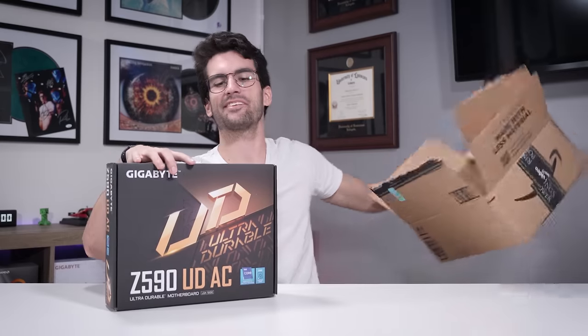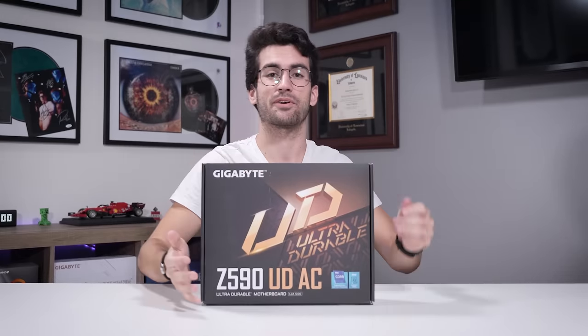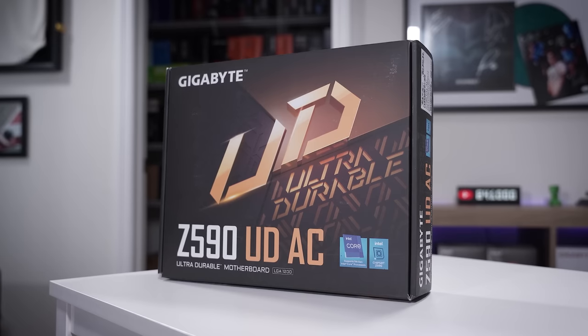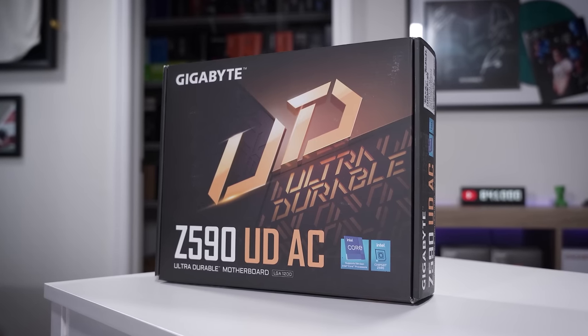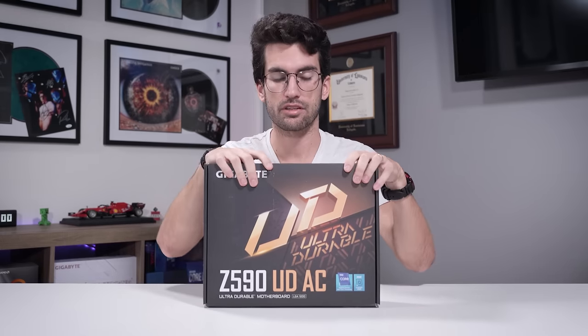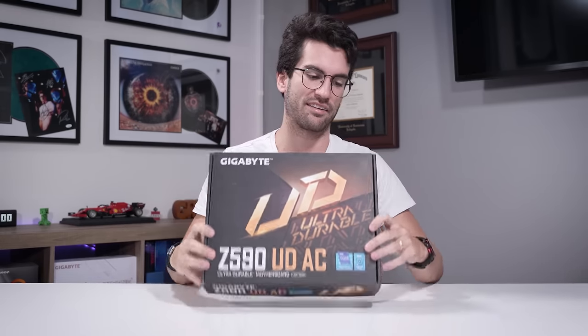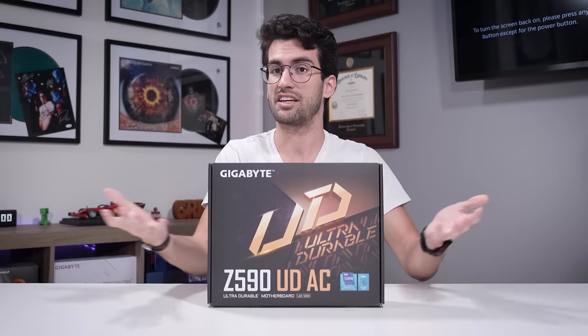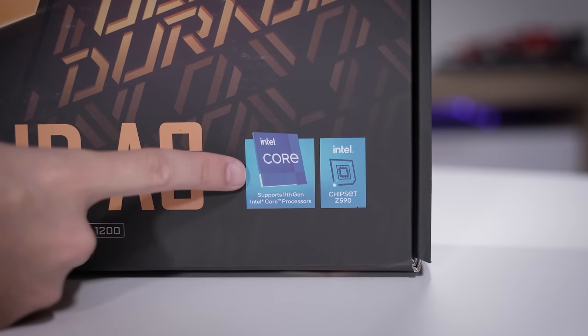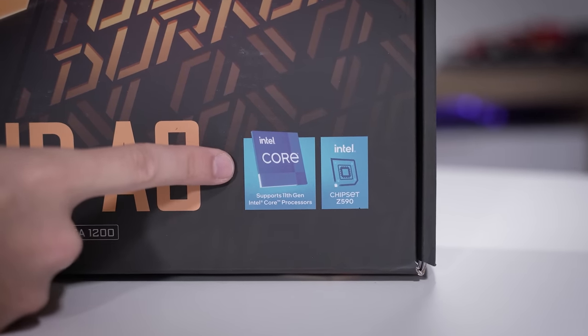Here it is — a brand new Z590 motherboard. They still have these brand new on Amazon, and this is already a few generations old. They're not manufacturing these anymore as far as I'm aware, but they just have surplus inventory. That usually means you can get these for decent prices, and the $110-$120 I paid for this is pretty good for a Z590 chipset. These already natively support 11th gen Intel processors, so his chip should work right out of the box.